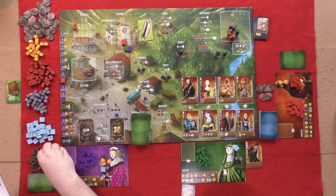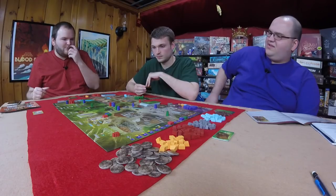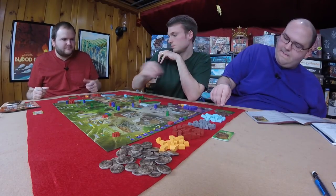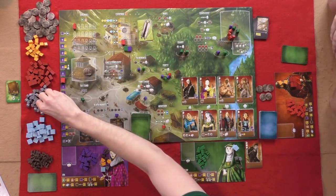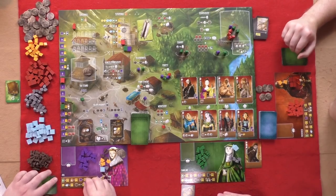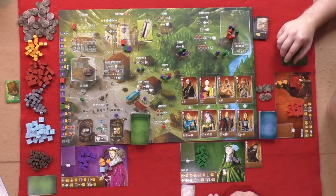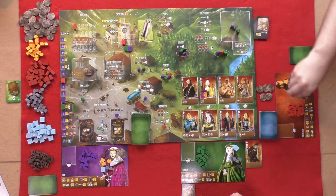Dee goes to the forest and gets two wood for having two workers there. Caroline goes into the forest as well for one wood. Graham goes to the quarry and takes a stone. Dee is not going to risk it anymore and goes to release his guys — that's free since it's a second action. You only have to pay if you're taking them back from someone else's board.